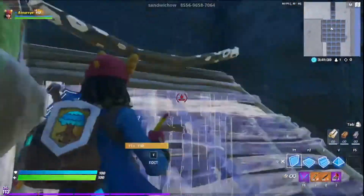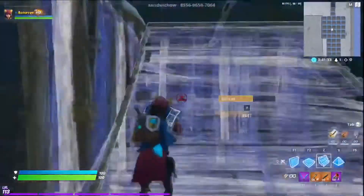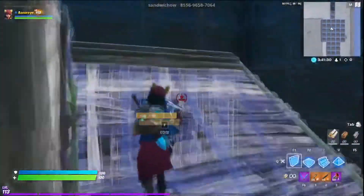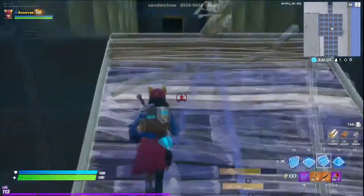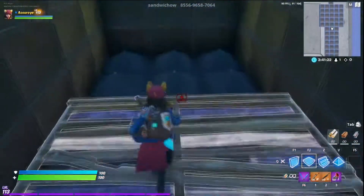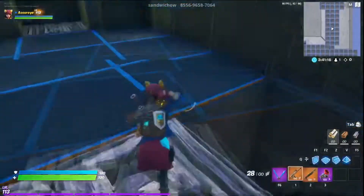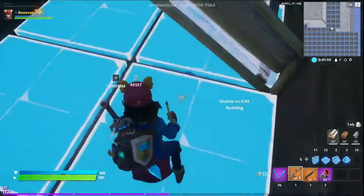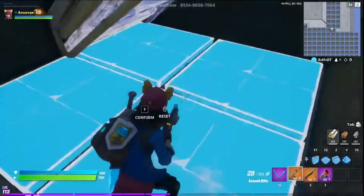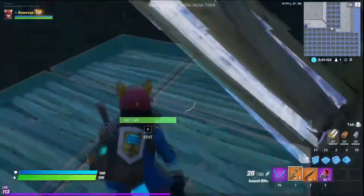Here you can see it's just me cranking 90s and working on my building. I feel like this is a very decent warm-up course, especially for certain aspects. I'm not sure if you have to place cones or anything like that — I can see there are cones below me, but I don't really understand the point of them. If you explore that area, feel free to tell me if there's something down there. I just wanted to show that it's not all just editing.